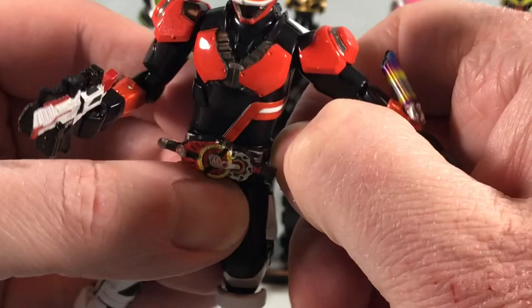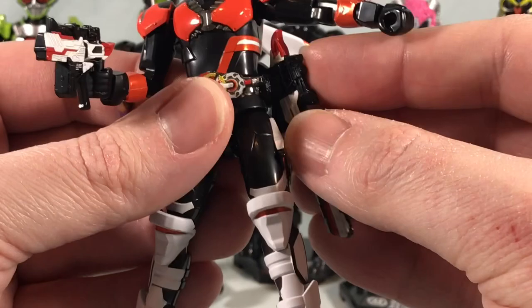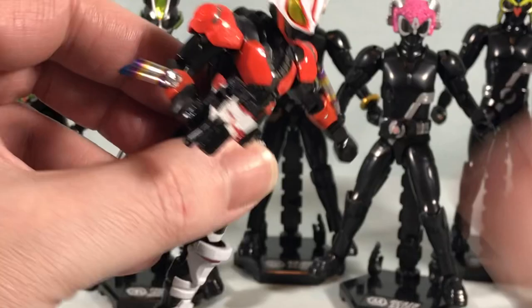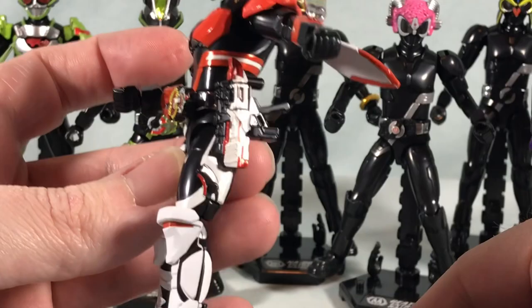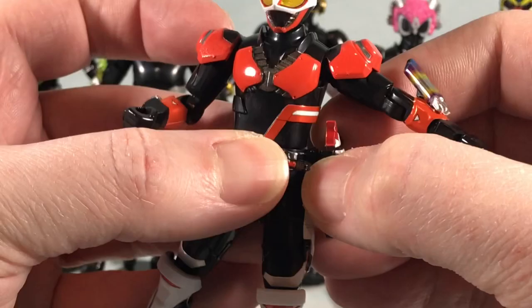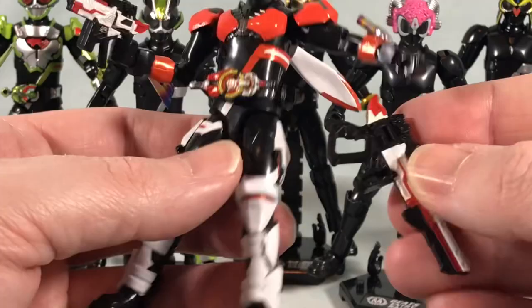It's just a little piece you can peg onto anyone — it doesn't have to be on this Geats figure. It has a long peg and that pegs in here so the gun can be holstered. You can also do it with the smaller version — if you take it out of his hand, it will peg in here in much the same fashion. So you can holster either version of the Magnum Shooter, which I think is really cool. You have two versions of the rifle mode — one that can be holstered and one that can be held — and then a small version of the handgun mode that can do both.